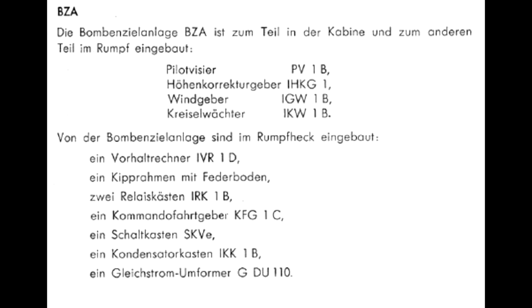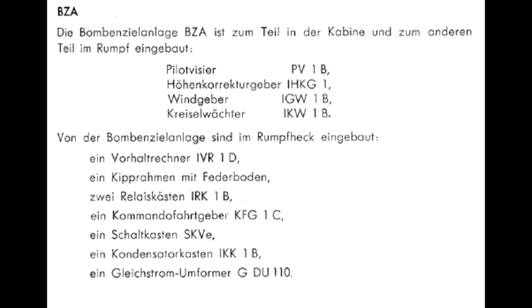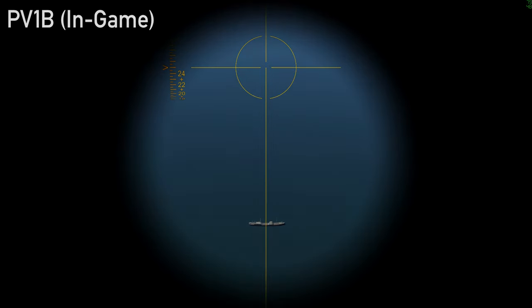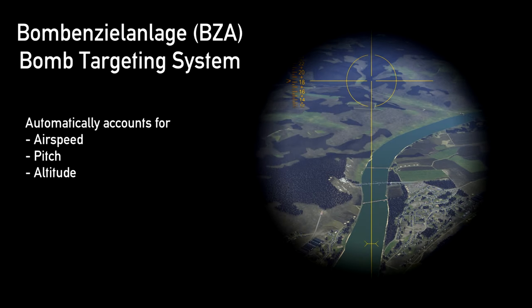The BZA was a complex mechanical analog bombing system which consisted of various subcomponents, including the PV-1B periscope, an analog computer, a height correction encoder, and more. All of these components came together to produce a solution for the pipper. The pilot tracked towards the target using his bomb fall line, and then released his bomb when the pipper touched the target. In game, airspeed, pitch, and altitude are all automatically accounted for.